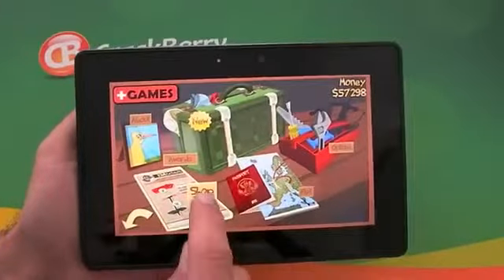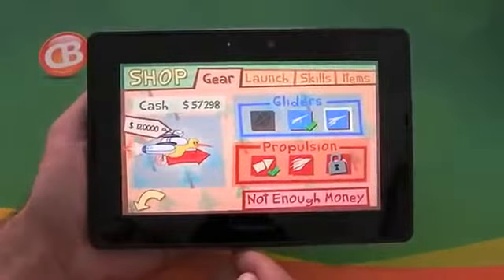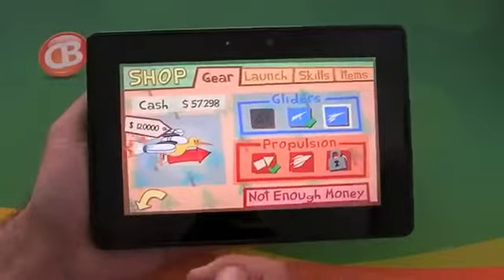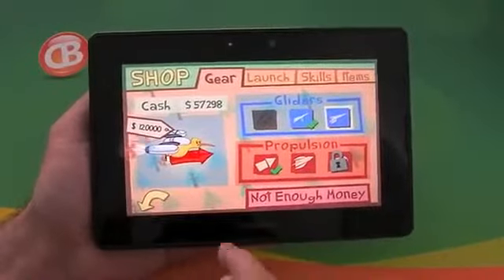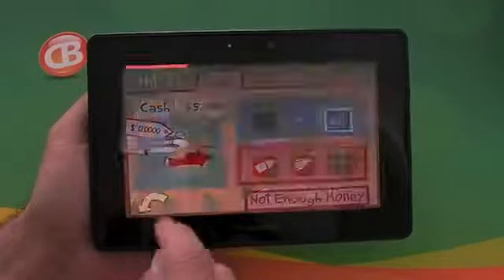We've also got the shop, and as you progress through each level of the game you earn money and you can buy additional things. Initially the Kiwi has nothing, but then you can buy jetpacks, rockets, kites and that sort of thing. I haven't got enough money to buy the next thing yet.